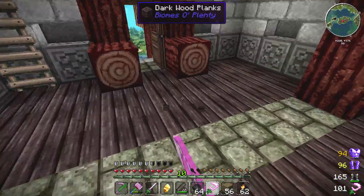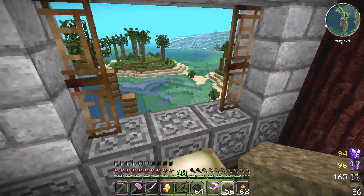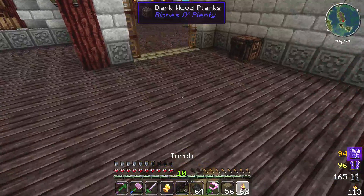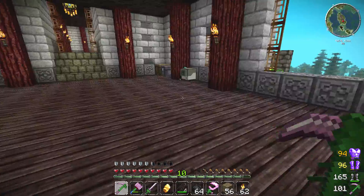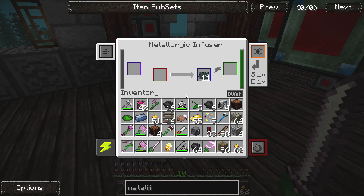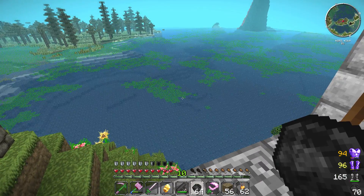The only reason I had that portal in my basement was I tried to leave a gift at Maximus's house — he's the other guy on the server. I went through his portal, died immediately from a ghast attack, and then had to build my own portal to get out. Bob's your uncle — now I have my own portal. Eventually we're gonna need to go to the nether for glowstone and blaze stuff.